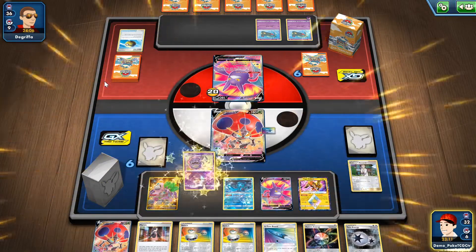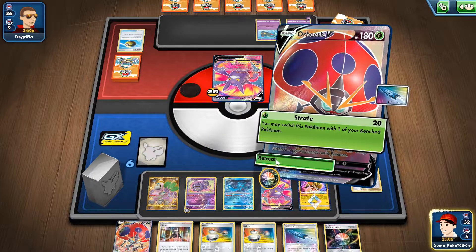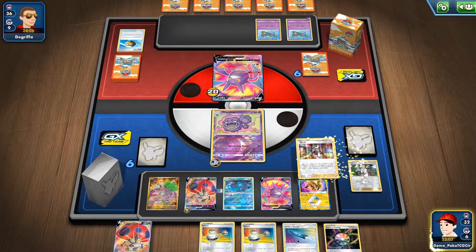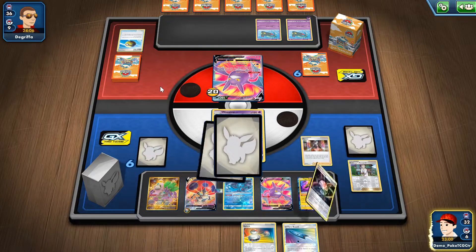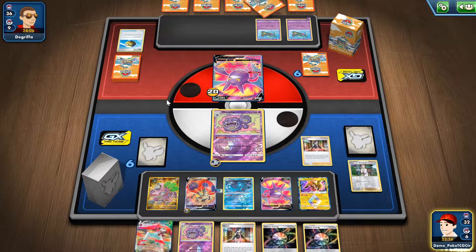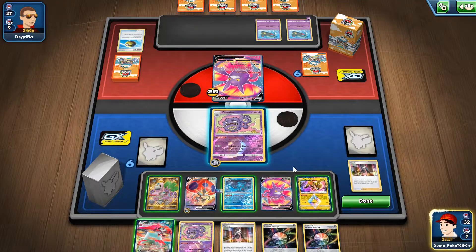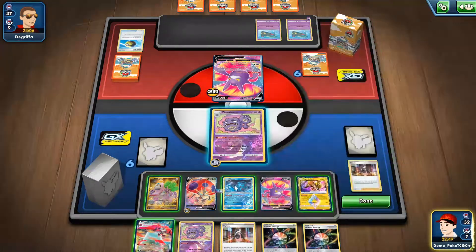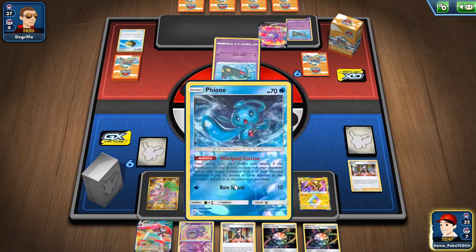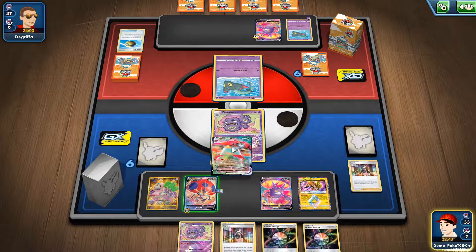Only on basic Pokémon unfortunately. We do have Twin Energy, we can pay that retreat cost, and we can use this Marnie as well. I'll use that verbal ability so I can play the space on my bench.